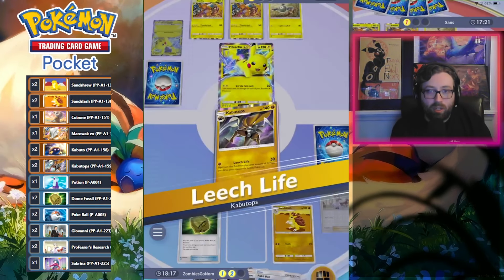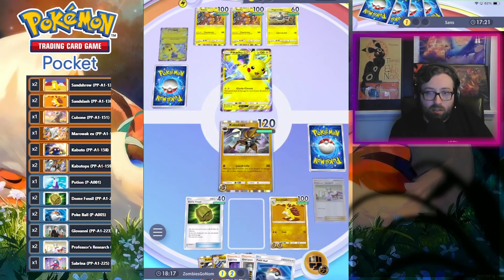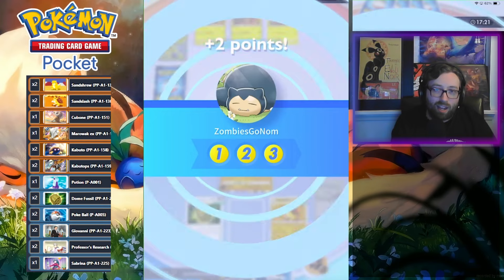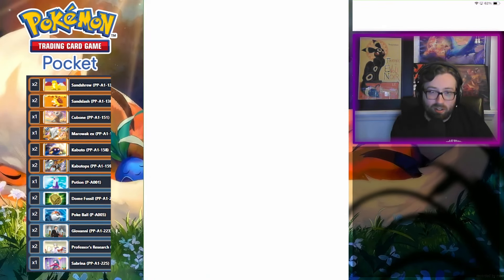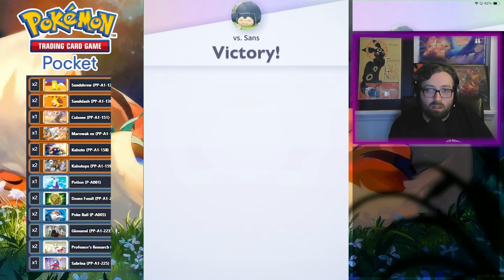Ladies and gentlemen, we got them! Kabutops supremacy! Oh — it heals the extra weakness damage too, I didn't know that. That's sweet! Kabutops W, let's go!